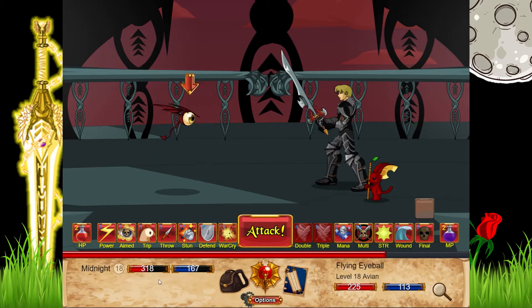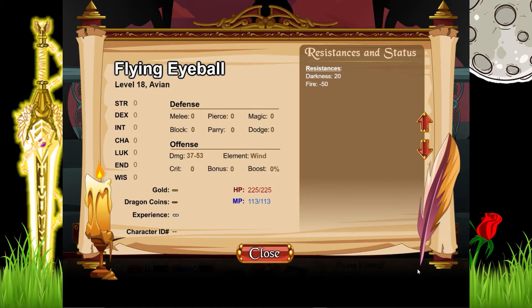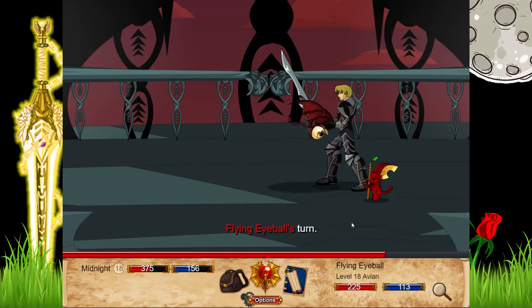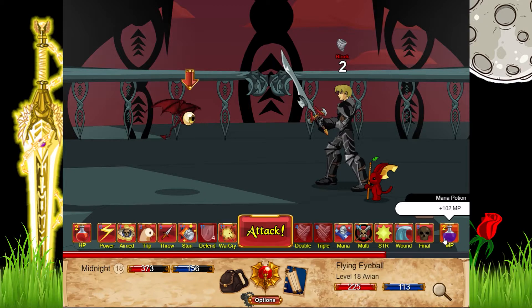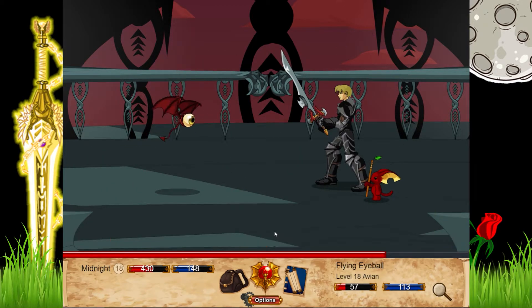I also forgot to heal after my last quest, but it's okay. There are flying eyeballs here — darkness 20, fire minus 50. We are going to do a shit ton of damage because we have a fire weapon and my attack right here will probably one-shot them.